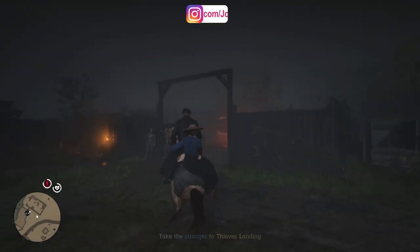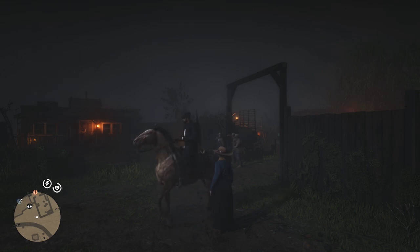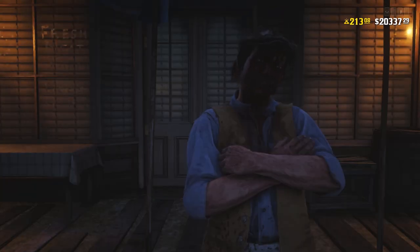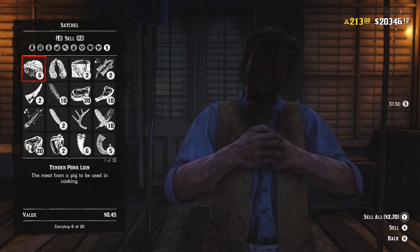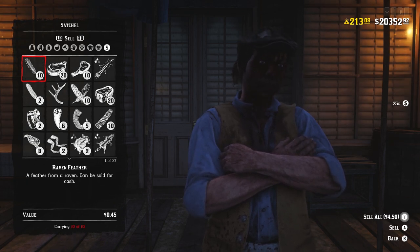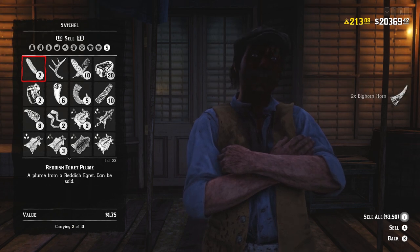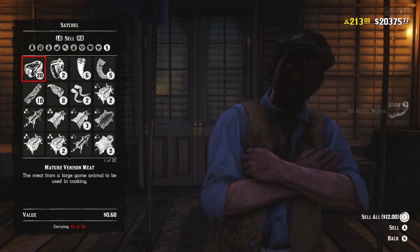By completing the mission you'll get around $18, about 400 XP, and around 36 gold nuggets. After completing that, head all the way back to Blackwater, go to the butcher, and sell everything stored in your satchel as well as on the back of your horse. Most of the time you'll be getting yourself around $60 — I've never got anything lower than $60 for selling all my goods within 20 minutes. I've made myself around $80 in a run and 36 gold nuggets, and I'm still progressing through my levels.